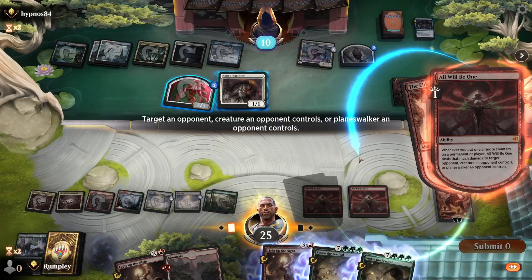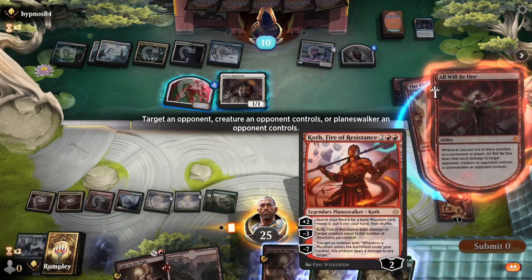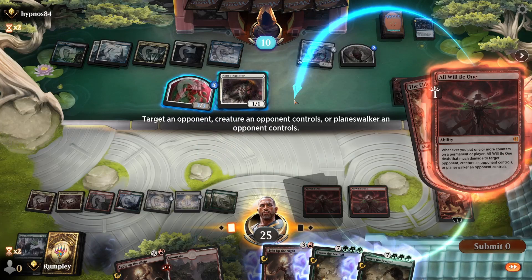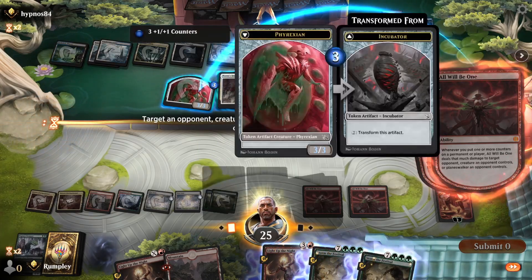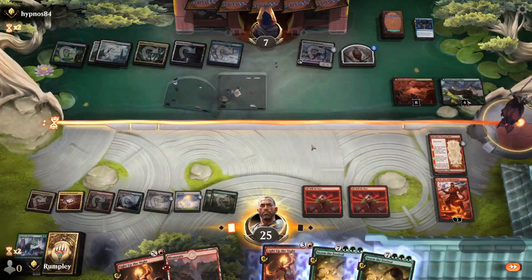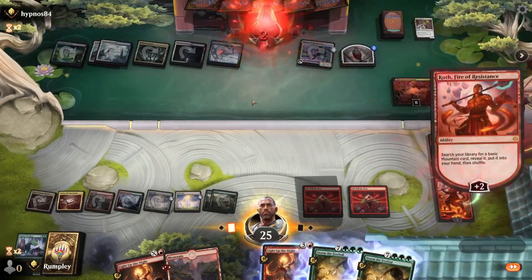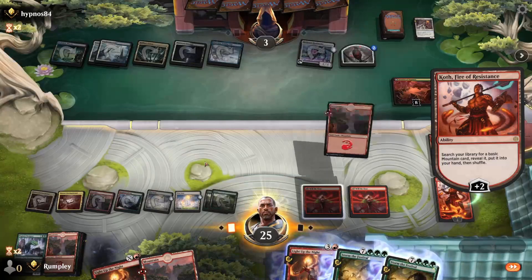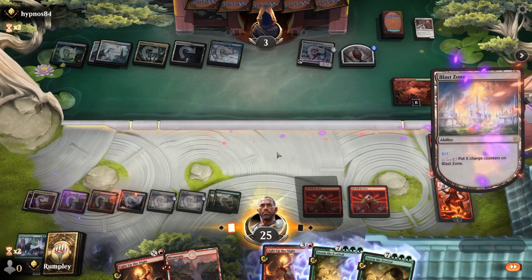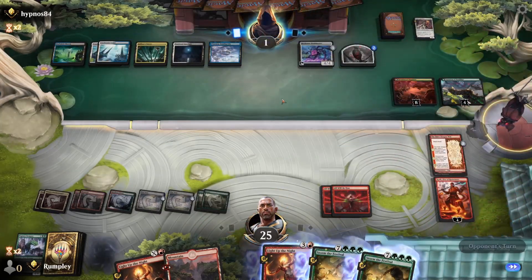My opponent is at 10 right now. I can hit them for one here, plus Koth to hit them for four, bring them down to five. I can charge a Blast Zone once. I think I just have to try to wipe their board, kill this, Blast Zone the Koth. Oh no — that is lethal, but I can play over land, right? Yeah, that is lethal. Okay. I miscounted, but definitely lethal. Oops — I miscounted again.